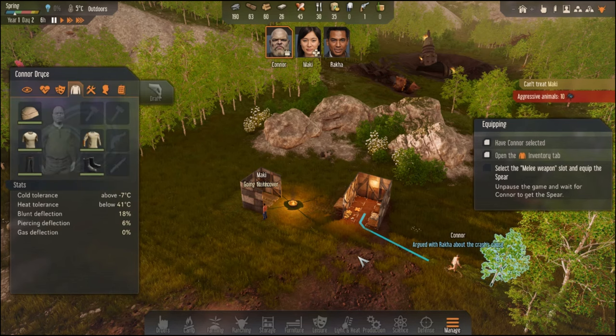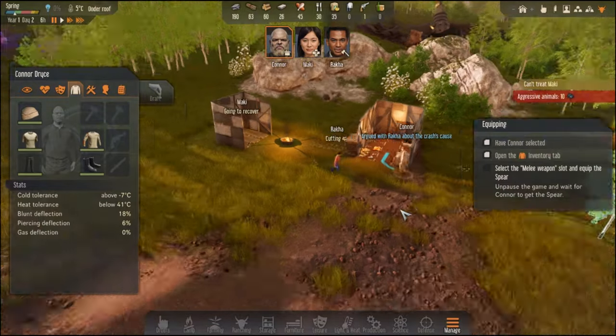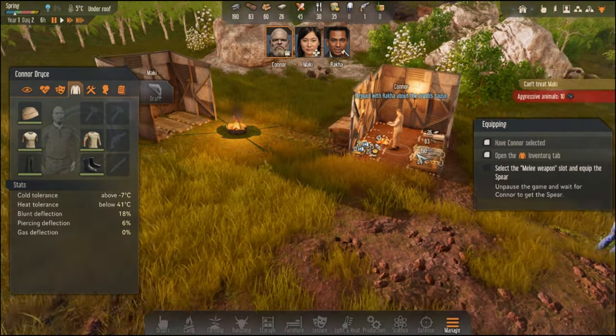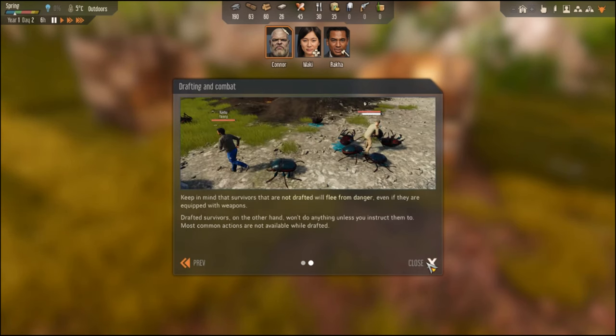Have Connor selected, open the inventory tab, select the melee weapon slot — he gets a crude spear. Pause the game and wait for him to get the spear. He looks like he's going to go into battle. Now that Connor is combat ready, you lead him into battle by taking direct control through the draft action, which lets you tell him where to go and what to attack. Survivors that are not drafted will flee.